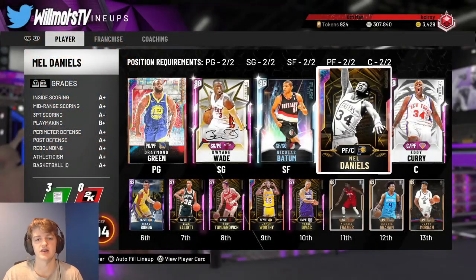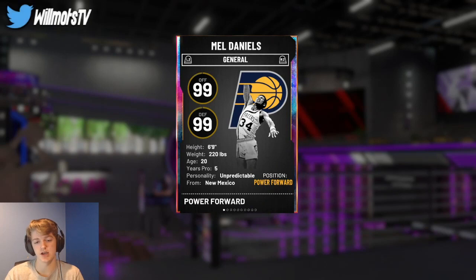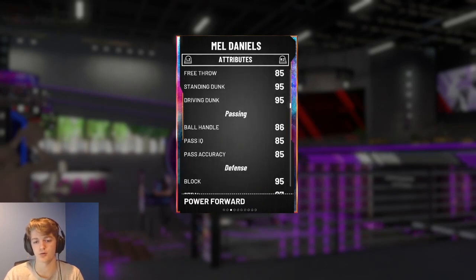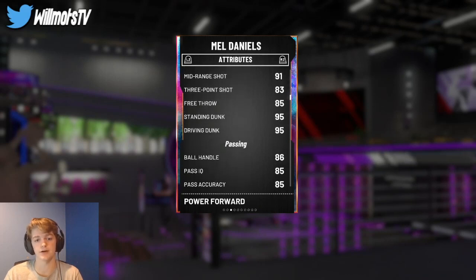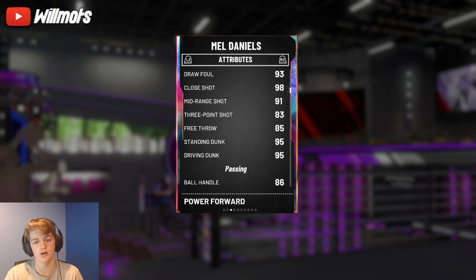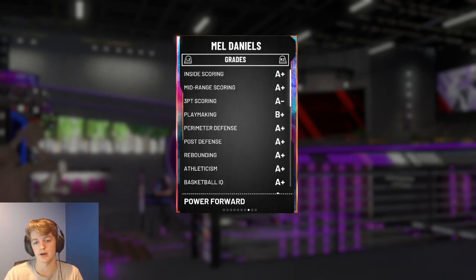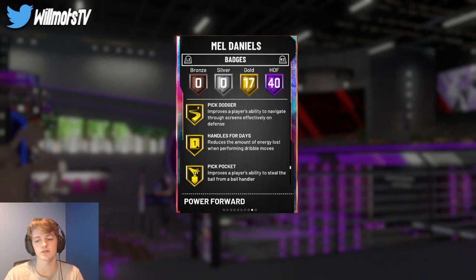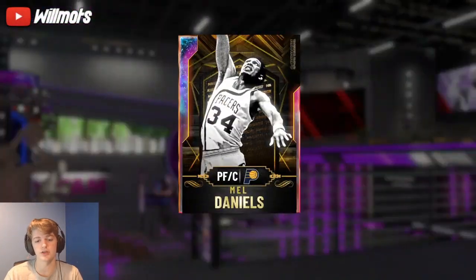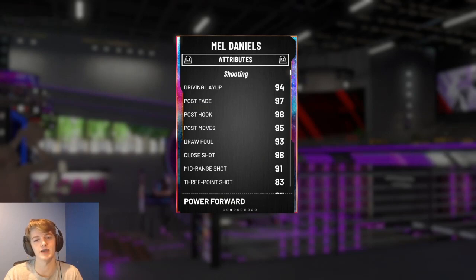That will conclude the gameplay on this new Galaxy Opal Mel Daniels. In all honesty, this card was really good — probably the best offline vault reward they've released yet. He can speed boost at 86, has insane defense all around, 95 driving and standing dunk, and can even shoot the three-ball, though that's probably his weakest attribute. Throw a three-point shoe on this card and it'll be unstoppable. He's got 40 Hall of Fame badges as a free card you can get in TTO Offline — I very much recommend going for this card. The release isn't the greatest but it's very doable.